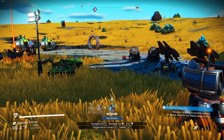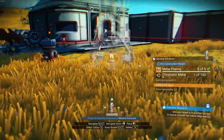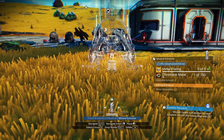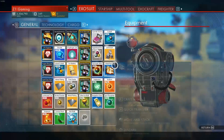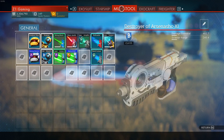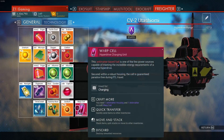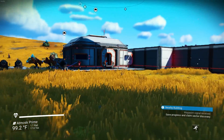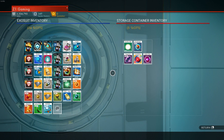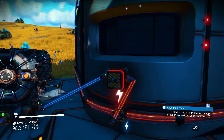I also want to check out the mineral extractor under tech, power, industry. Chromatic metal — 100 — that's actually not that bad. Let me check if I have chromatic metal anywhere. The freighter probably has it all. Some condensed carbon but where did all my chromatic metal go? Did I put it in storage? I have no idea where all my chromatic metal went — or my copper, since we were making it over here.